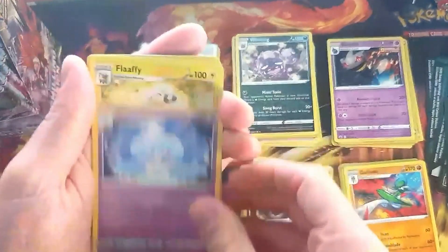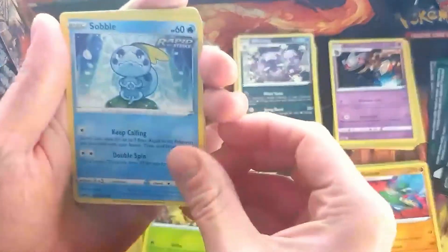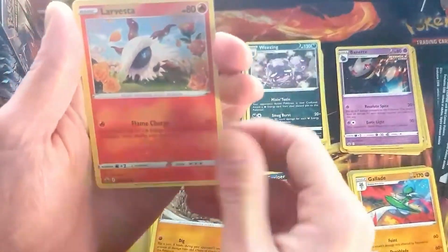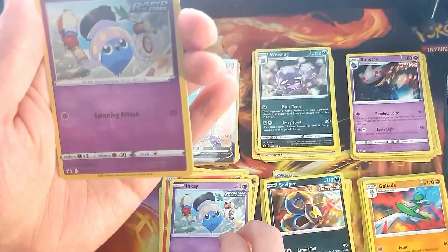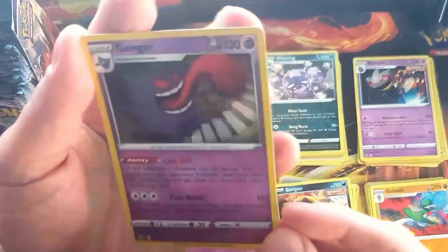Grass Energy, Hattrem, Blipbug, Kakuna, Sobble, Banette, Diglett, Larvesta, Inkay. Reverse Inkay. And we get a Gengar — look at that, nice holo Gengar.